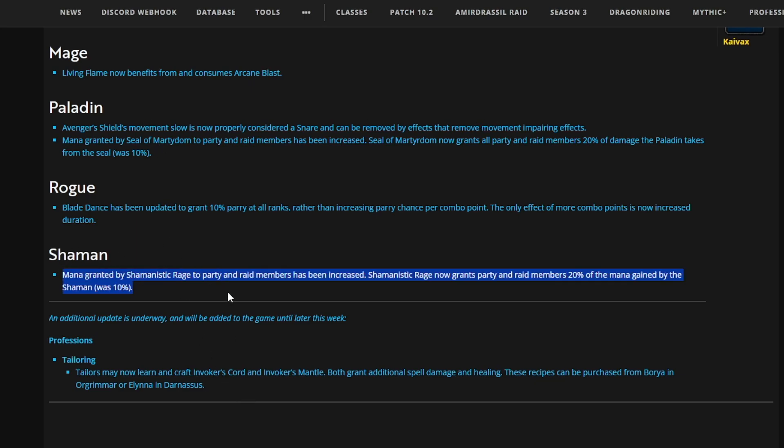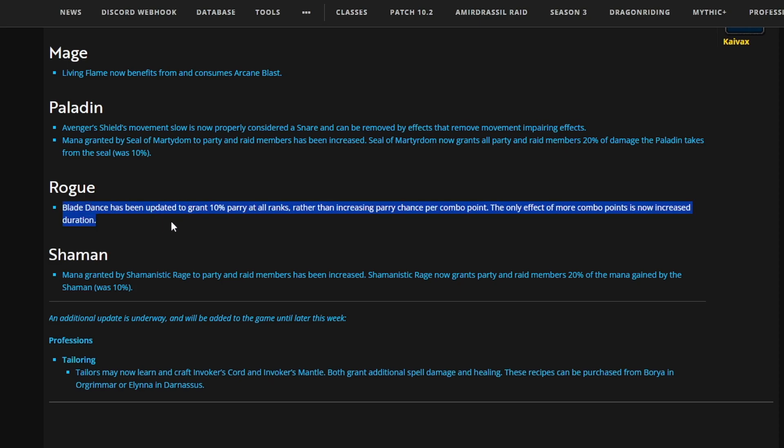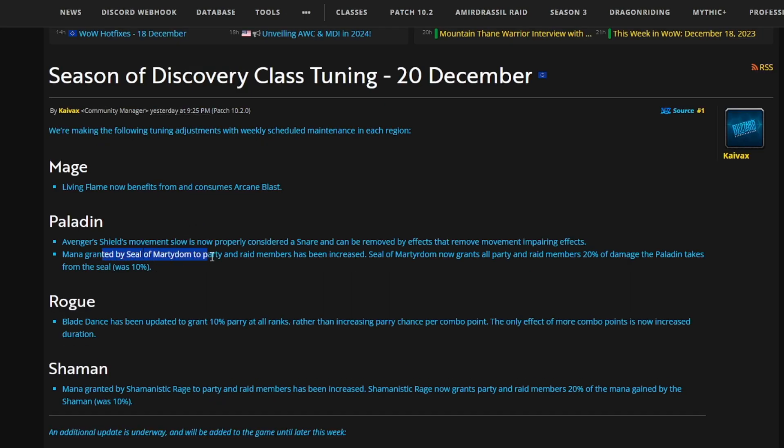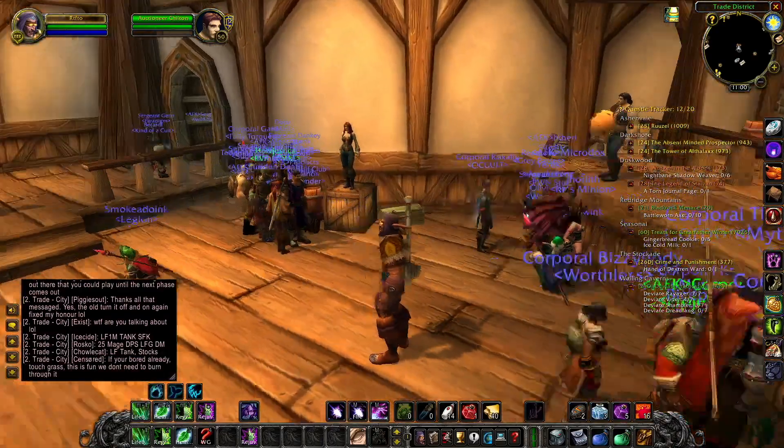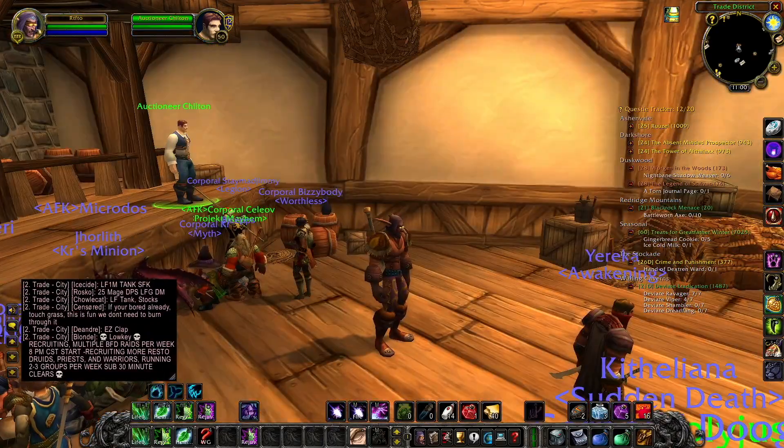Across the board we have buffs: Shamanistic Rage for shamans has been buffed; Blade Dance now grants a flat 10% parry at all ranks with increased duration — that's huge. Mana granted by Seal of Martyrdom has been increased, and the damage the paladin takes from the seal was doubled from 10 to 20. Finally, Living Flame now benefits from and consumes Arcane Blast stacks — this is going to be a huge quality of life improvement, especially in raids, for both damage and healing. The blue posts are linked in the description.